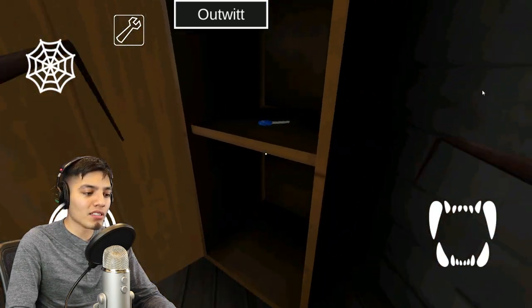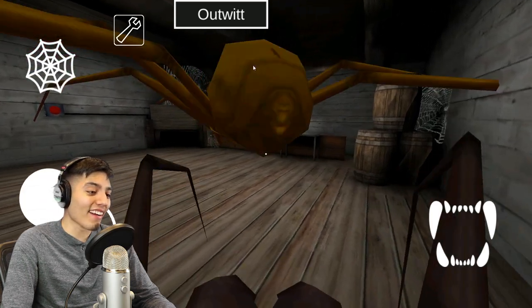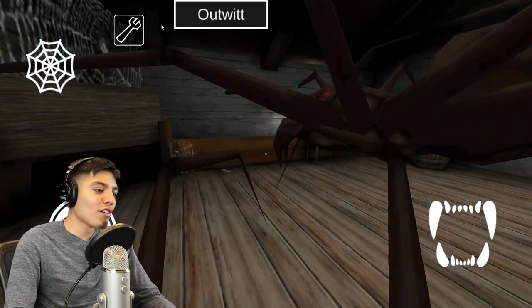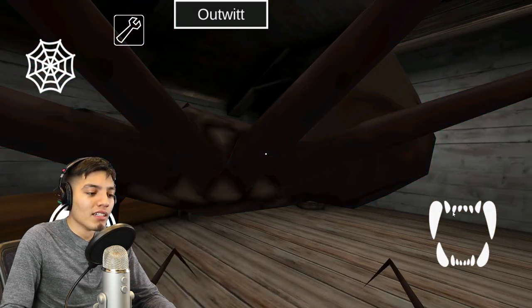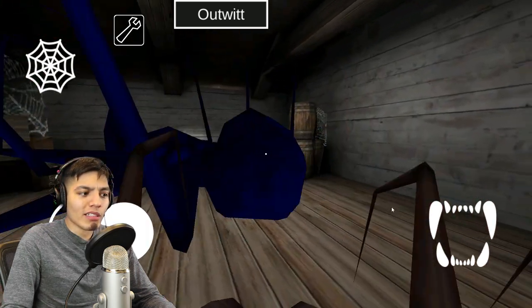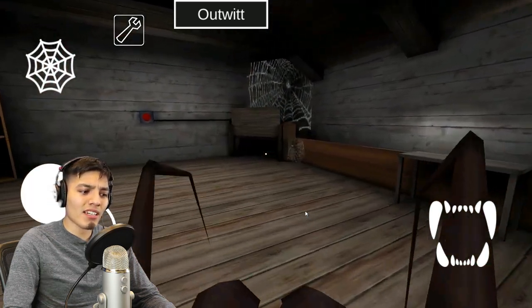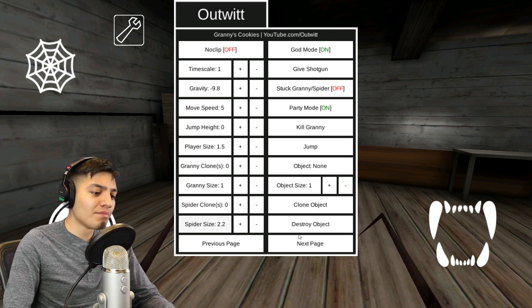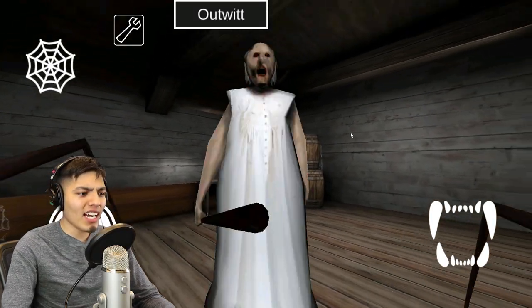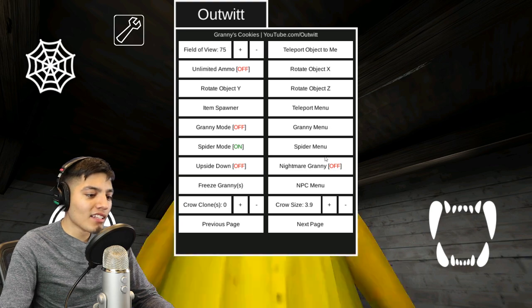Can Granny come up here so she can see this masterpiece I've created? This is my creation! Hopefully it doesn't attack us. Granny, would you mind coming up here for a second? You know what, can we just kill the spider? It's in my way. Okay that scared me — we killed our brother. I'm sorry, brother, he was just too scary and too big. Let's get out of this room before he comes back. Let's turn him back to normal. Teleport back — oh, now you decide to come after I already destroyed my creation! Granny's eyes are flickering, she is really partying out here.